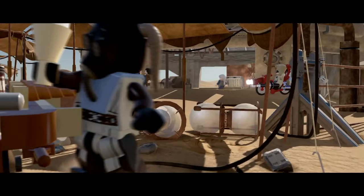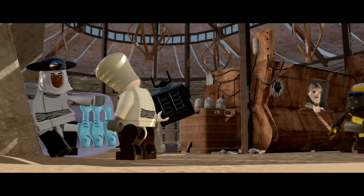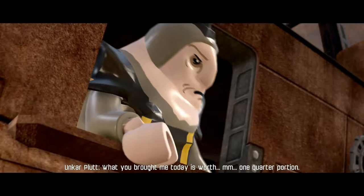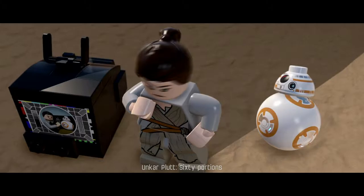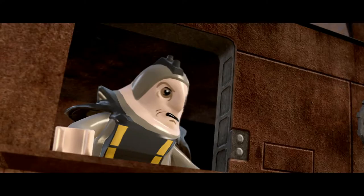I think I'm going to know how to play this exactly, so forgive me if this episode goes quite quickly. And here we are watching a cutscene - there is BB-8 on the left, buying what looks like some ice cream. And there we see Rey holding a box of some sort. And there is Unkar Plutt. That's a television. 'What you brought me today is worth... one quarter portion.' Well, not surprised, it's quite an old TV.